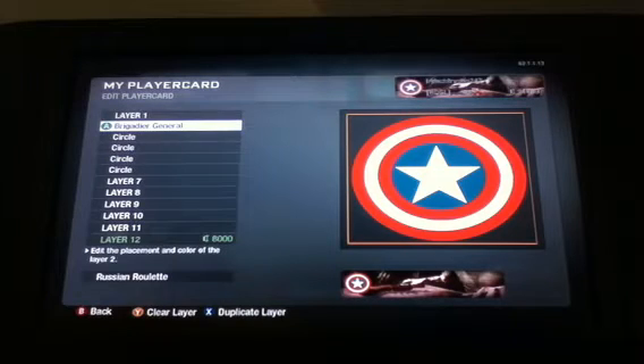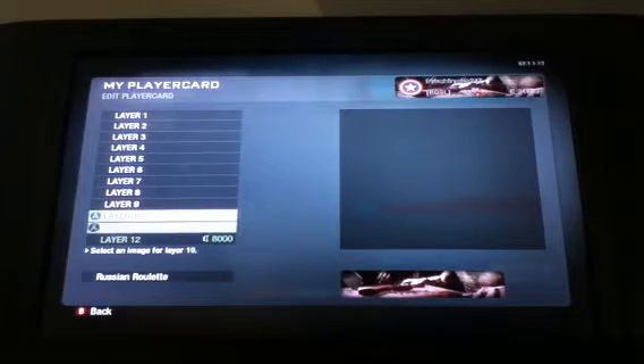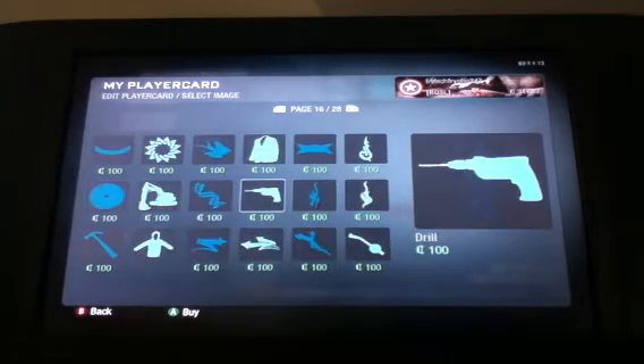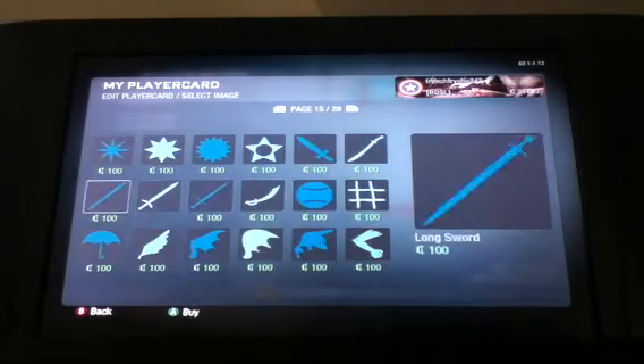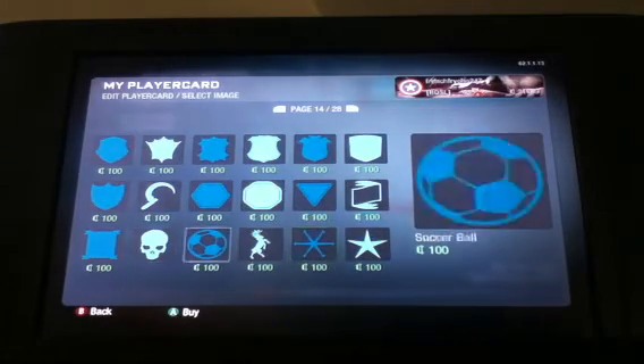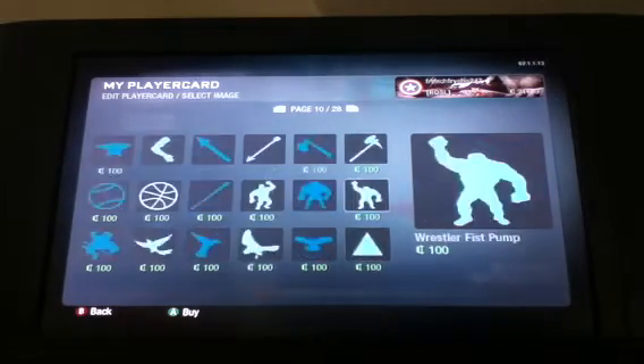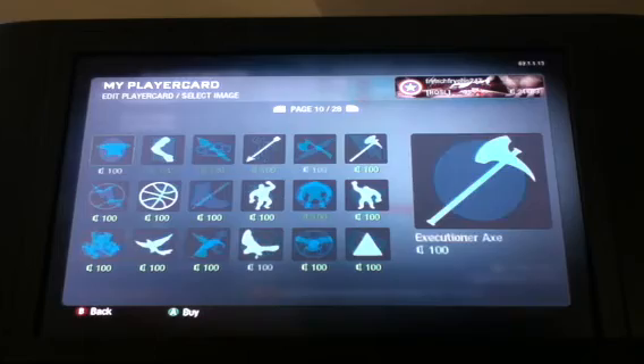Alright, so first of all, if you already have it, I'm going to just clear all these layers and then you're going to start on your highest layer. You're going to have to buy a circle — it's on page one, the first page.